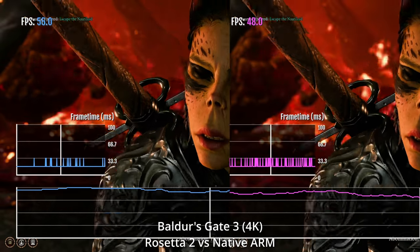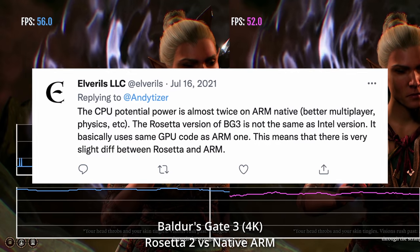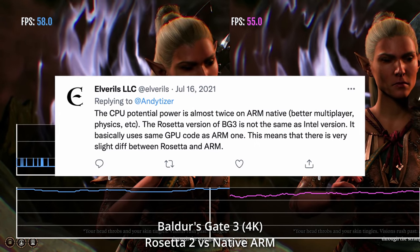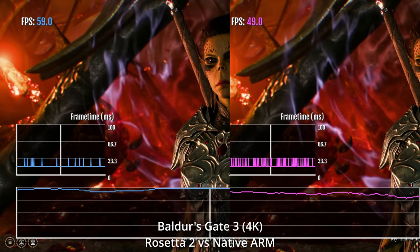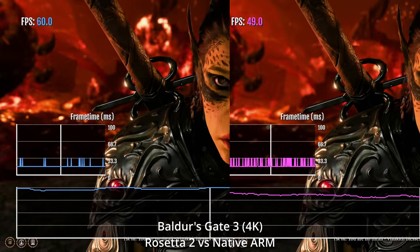So last year I tweeted Elvorels, who are the porting house helping Larian bring Baldur's Gate 3 to the M1 Apple Silicon Mac. What they said is that the native ARM version has potentially better multiplayer and physics. However, the GPU code is going to be very similar between the Rosetta 2 and native ARM versions. And here it looks like the GPU is bottlenecking this game and that some implementation of the native ARM code is slowing the game down slightly.